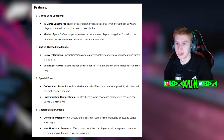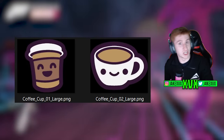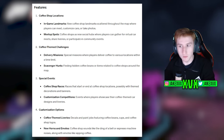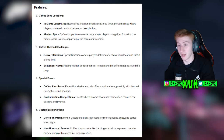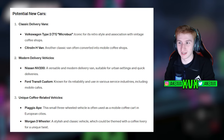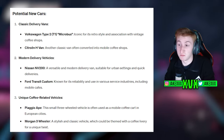ChatGPT also suggested coffee-themed challenges like delivery missions — special missions where players deliver coffee to various locations within a time limit. That's unlikely for Forza, but if we are getting coffee badges there must be some kind of event or challenge to unlock them. There were also ideas for coffee-themed liveries, customization competitions, new horns and emotes like coffee machine sounds or sipping coffee expressions. For cars, it suggested a Volkswagen Type 2 Microbus, a Citroen H van, Nissan NV200, Ford Transit Custom, Piaggio Ape, and a Morgan Three-Wheeler.